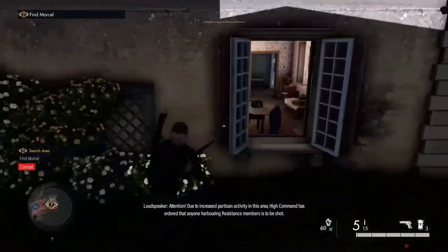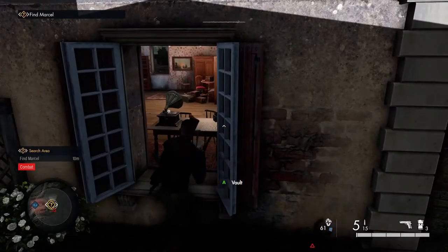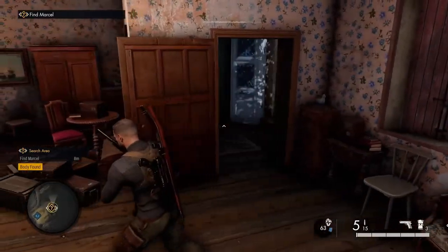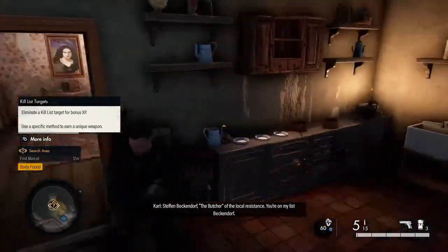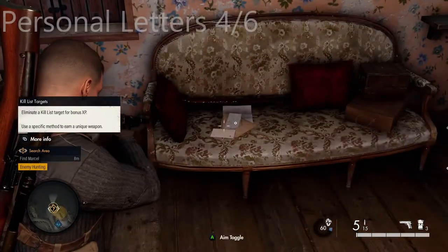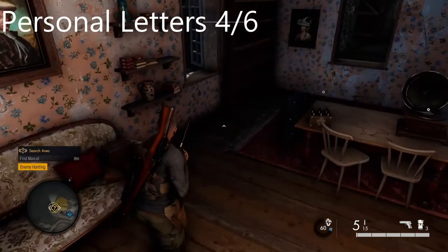Now we're at the 'find Marcel' section - I think it's part of the mission. You go right down to the bottom left corner and in this building you jump in here. Just behind me, on the couch - the butcher of the local resistance is on my list - there's a personal letter, the fourth one of six: 'You were a brave man.' Take note of the map where it is - it's tied to a mission objective anyway.